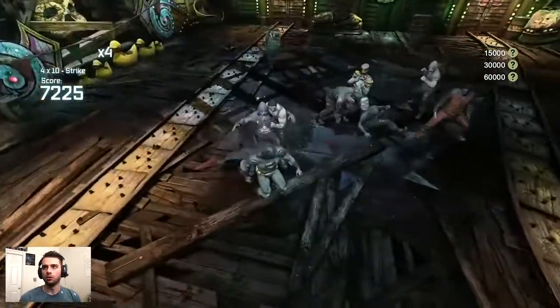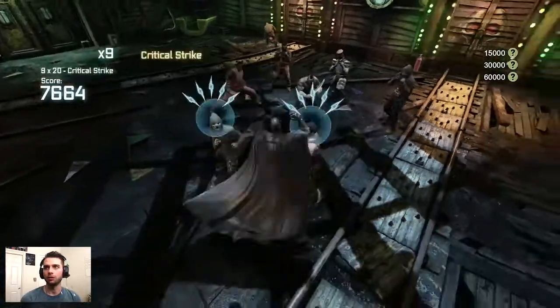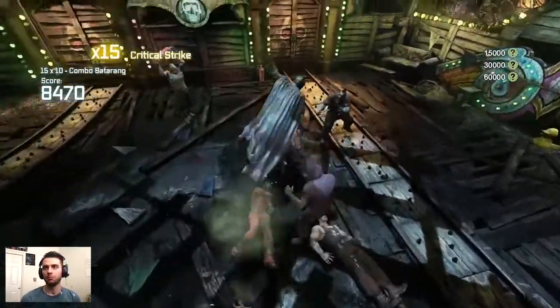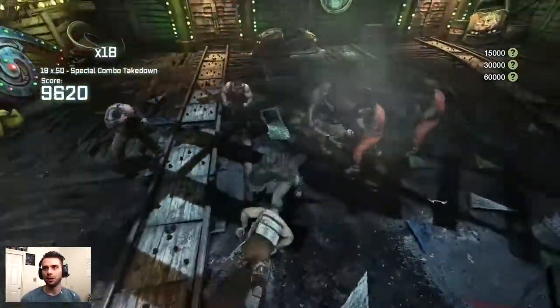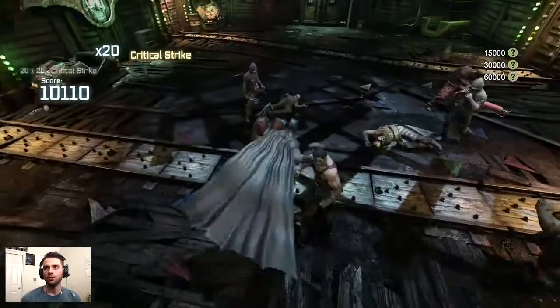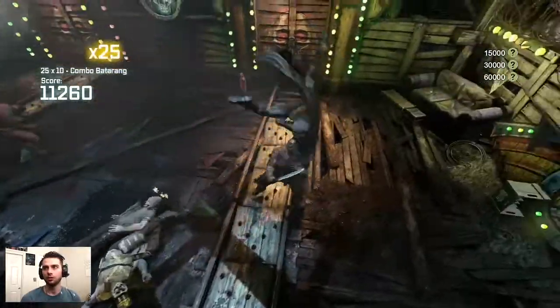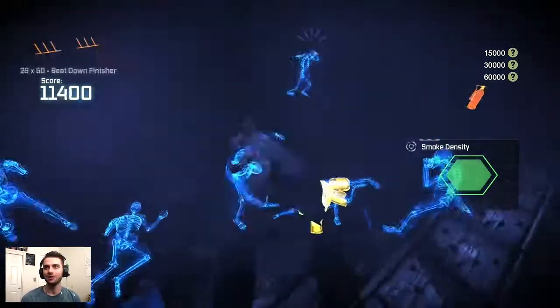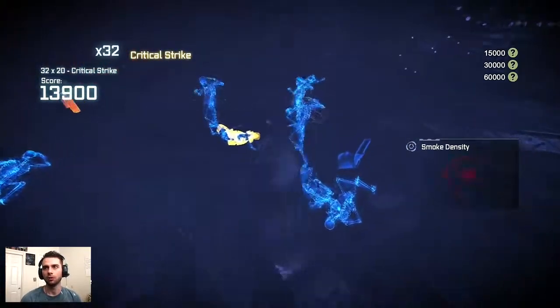We're now introduced to a shield guy. I actually used my weapon disarm combo breaker on the shield because it gets us more score — the disarm doesn't actually hurt anybody or confirm any KOs, it's just a great thing to do to whip out that maximum score multiplier. I highly, highly recommend that you use it throughout your fights.